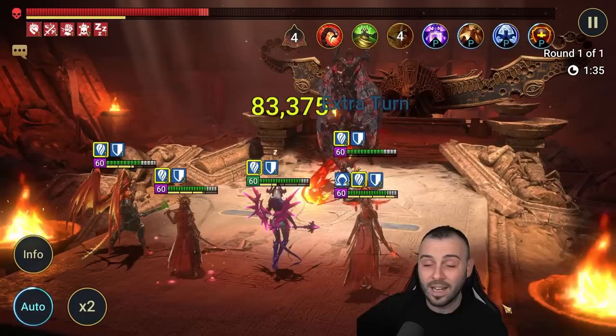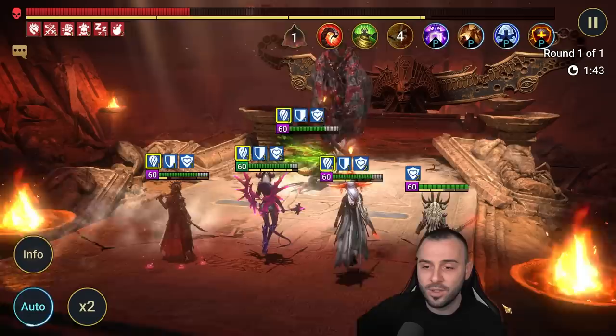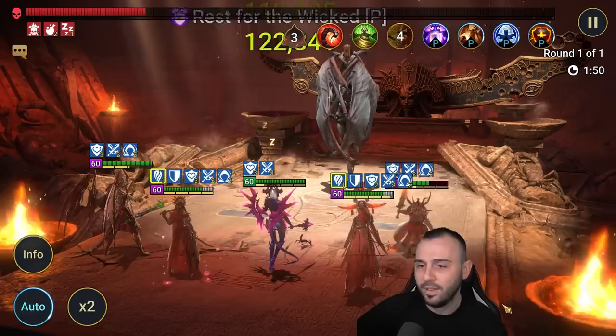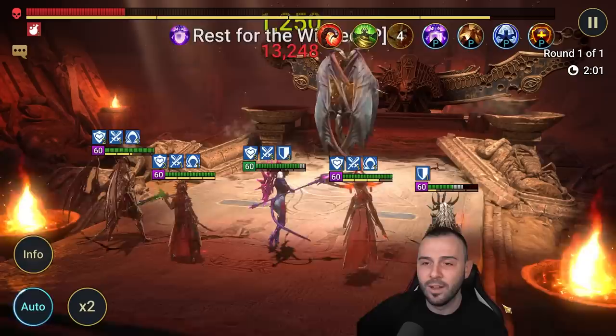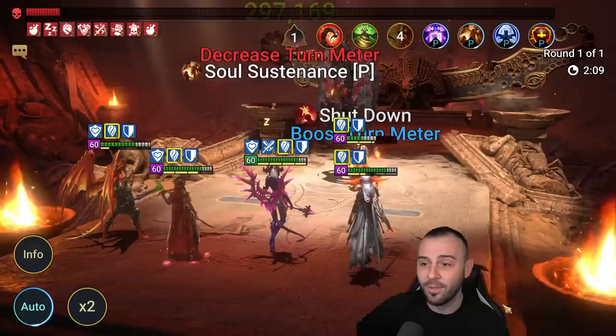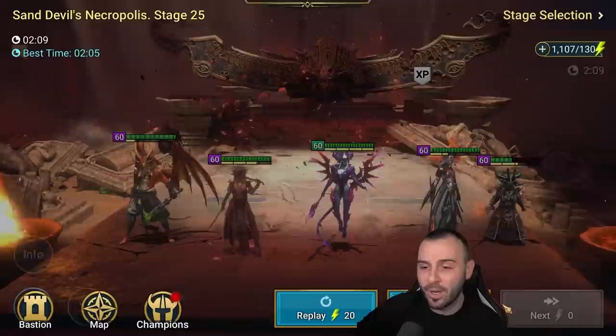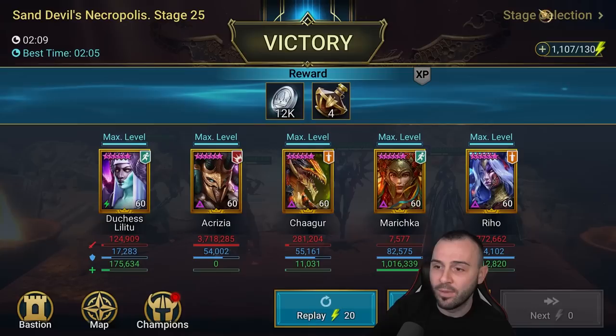Only the Strengthen is protected - last time I kind of misread it and thought the shield would get protected too, but it's just the Strengthen. That's still pretty good if they're not able to steal or remove your Strengthen. Come on Akrisia, start using those extra turns - you have Relentless, you have like two or three Refresh accessories. There we go - you have to ask for it apparently. The boss is literally making no moves which is great. Marichka with one million heal, and Raiho heals quite a bit as well - she only healed 400k, what a massive difference.